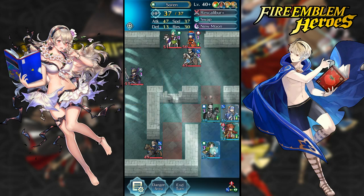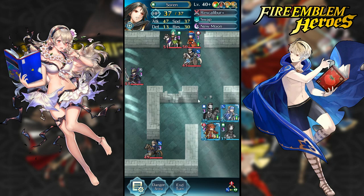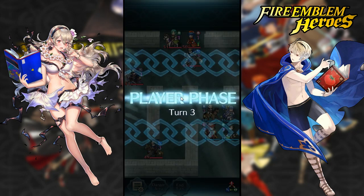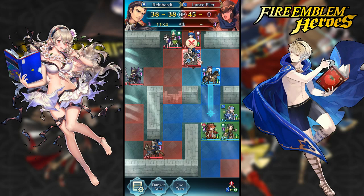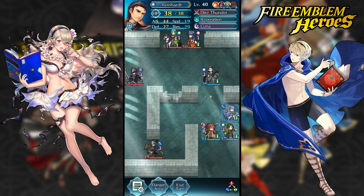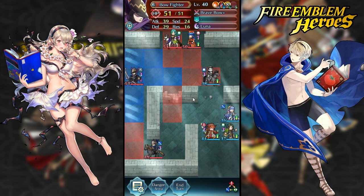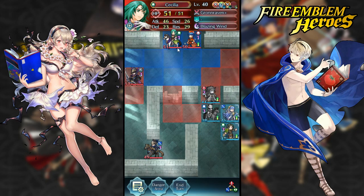I'm going to maneuver everybody as needed and swap Soren with Yoma so I can put Yoma up and kill Lilina and Cecilia when needed. At the same time I can reposition — because after I kill this Lance flyer, Reinhardt has Lancebreaker so he can attack four times. Lilina and Cecilia can kill Reinhardt very easily, and this bow fighter with Brave Bow+ can kill him too, so I need to reposition Yoma.